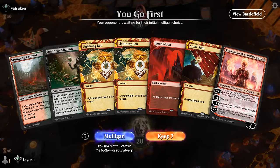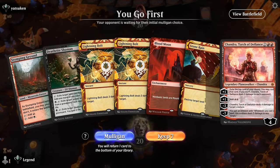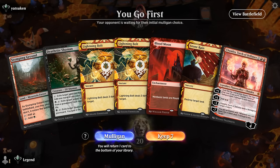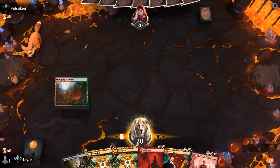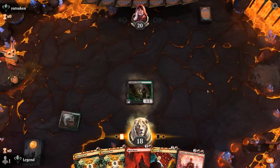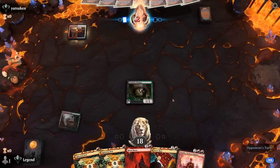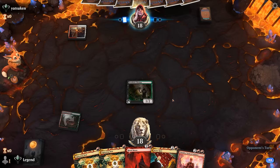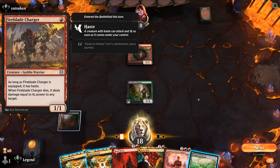We're on the play but missing a second land - if our opponent doesn't have a fetch land we're stuck on one land for a while, though if we draw our own fetch land we're looking at a turn two Blood Moon or Stone Rain. Opponent doesn't have a companion. Sacred Foundry and a Fireblade Charger, so maybe a Hammer combo deck - and we top deck a fetch land.